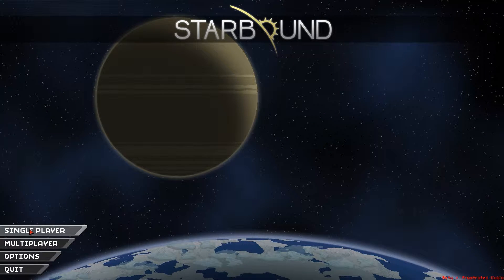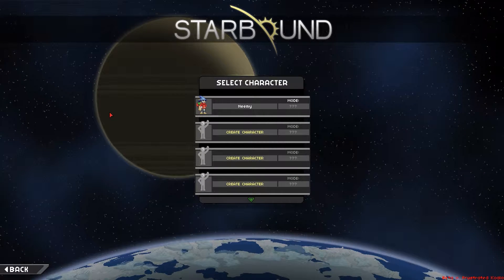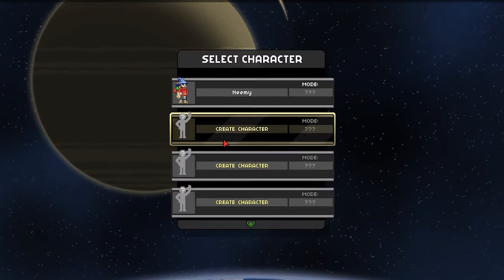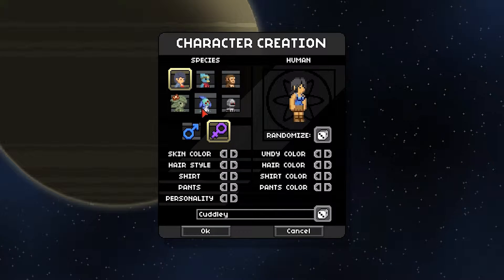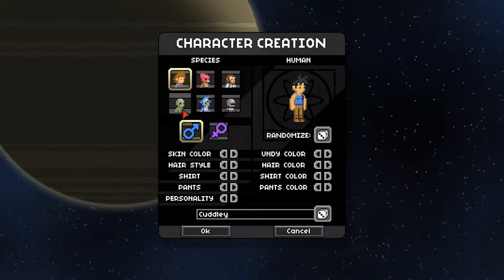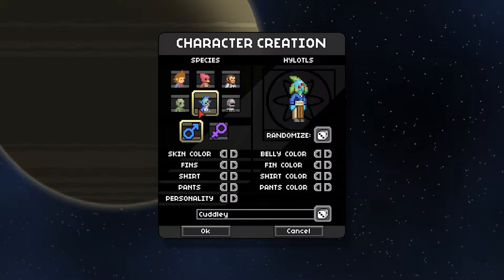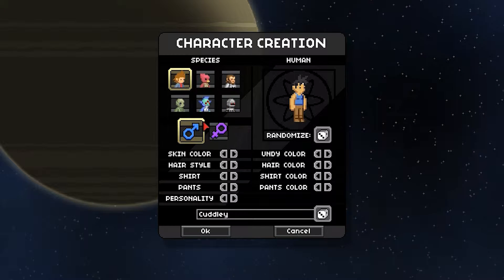I already played a little bit with a friend of mine in multiplayer and I got this little character, but I didn't want to use it in the let's play, so I'm making a new one only for you guys so you can see what this game is all about. As you can see, we can choose from six different species: human, avian, apex, florin, hylotl — that's like some underwater species — and the glitch. We are going to play a human.